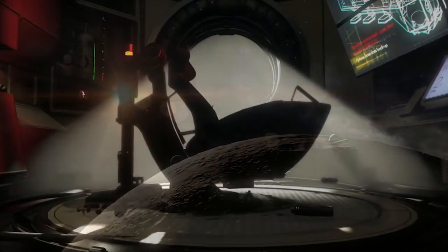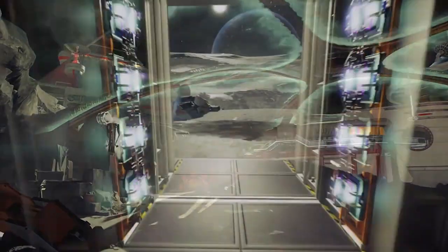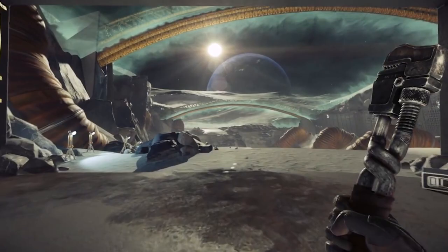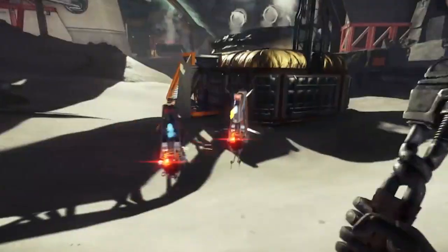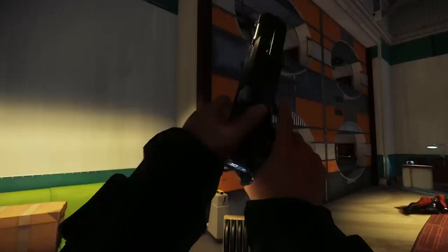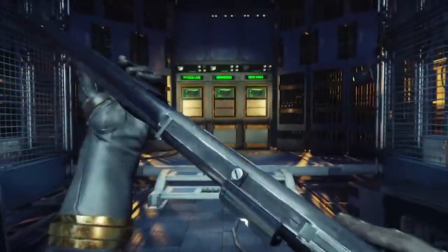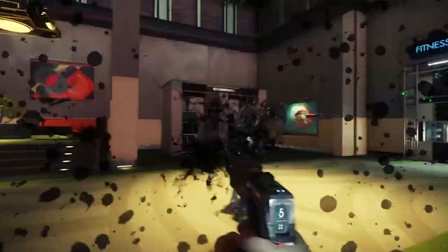And now for our final stop: the 2018 expansion to Arkane Studios' Prey — Mooncrash. After a moon base is destroyed by an alien species known as the Typhon, you delve into the memories of five survivors from the incident to figure out the exact steps they took to escape the base. The only problem is the simulation you're delving into is corrupted — the longer you stay, the harder things become. In a race against time, you have to get all five characters off the moon base before the system corrupts entirely.